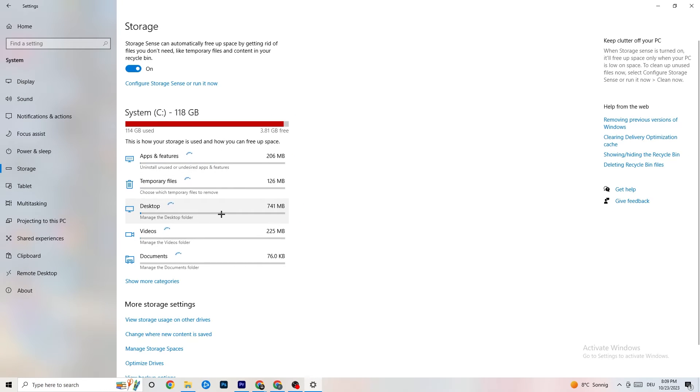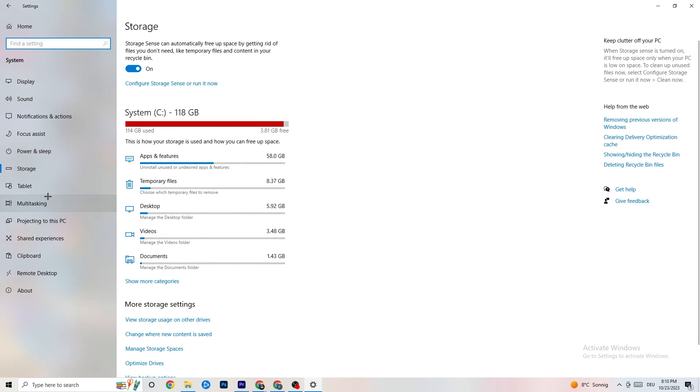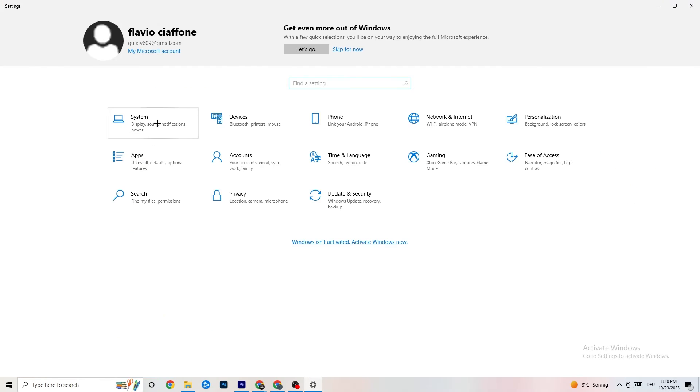Go to Storage, click on Configure Storage Sense, and run it now. Click Clean Now — I won't do it here because it takes a little while — but it will clean every single temporary or trash file currently on your PC.